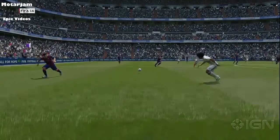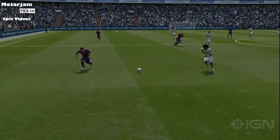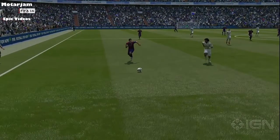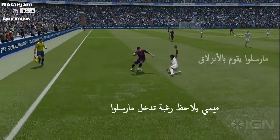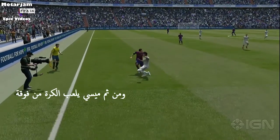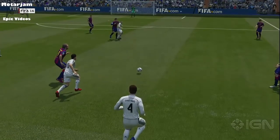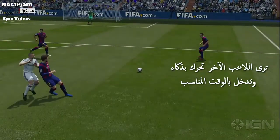Another thing we want to show, coming in a little closer, is work we've done around animations and some new context in the way we're doing defending. Focus on Marcello here — we've completely redone all of the slide tackle animations. As he comes in, Messi recognizes he's coming. Marcello commits to the slide tackle, Messi then dinks over him. He's never going to reach it. You can now press the slide tackle button again, pop up, and you're back in the play, using body position to win back the ball. We're getting these really nice two-player interactions.